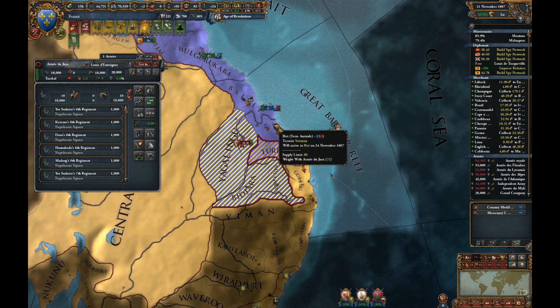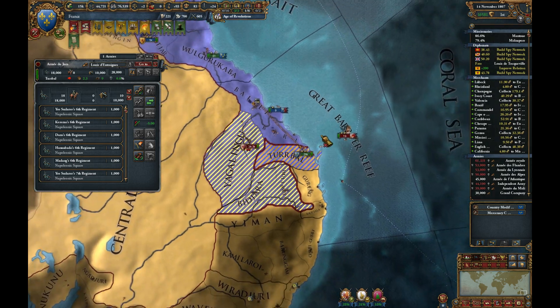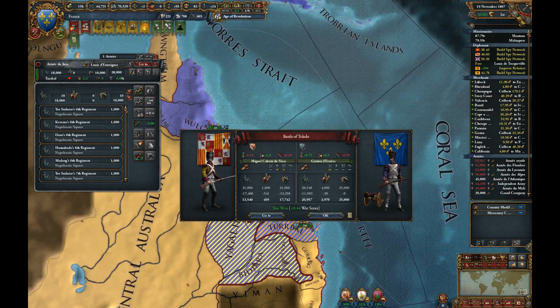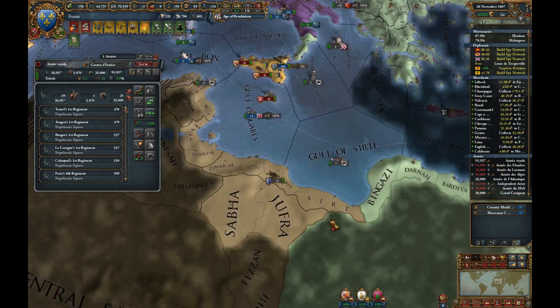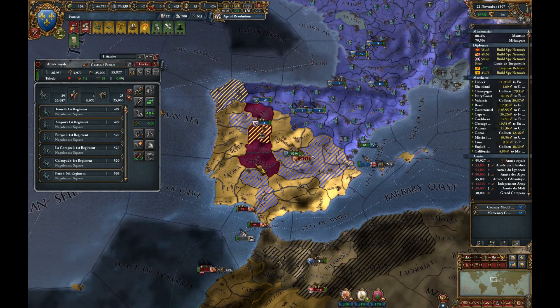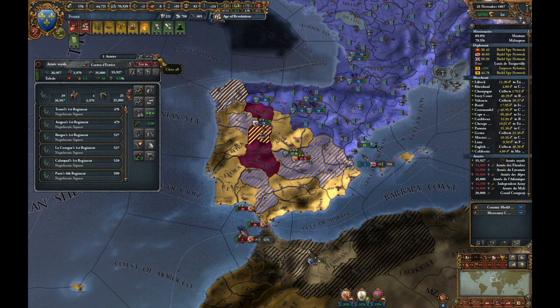Let's keep going — actually, we don't want to keep going. Maybe we want to try and take them down. Path of Toledo — we have won that one. Let's free Leon — free the capital, I mean.